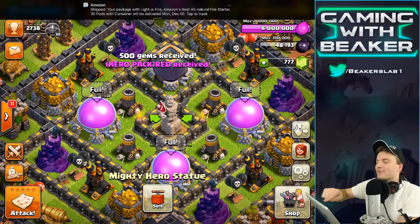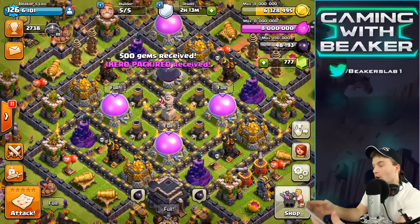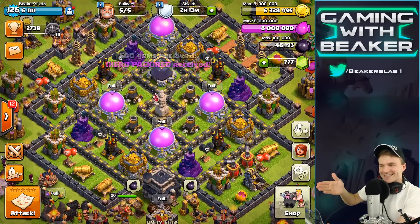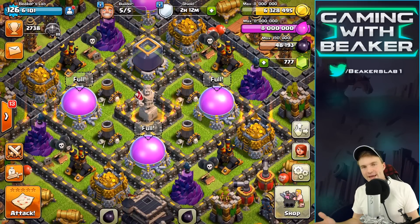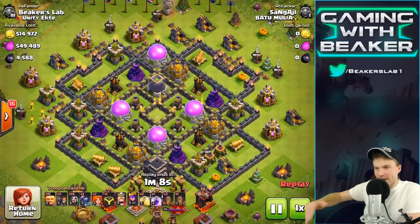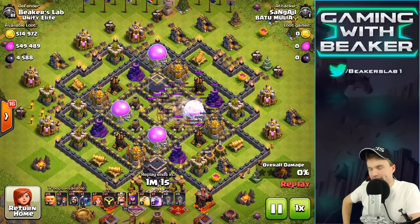What did I buy? Oh, fire starter. Yeah, what are you doing with that, Beak? You can start a fire. All right, so here it is, guys — Hero Pack Red. I love it, man. All right, so we got the Barb King statue in there now. But is this base going to hold up? I don't know. Let me put my headphones on while we find out. So I didn't really expect to keep this base — it was an accident. I was going to change back to another base. I forgot. Whatever. It happens.